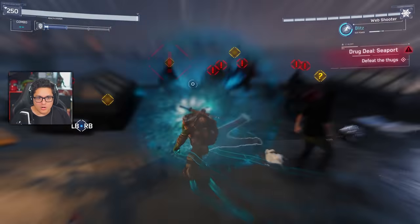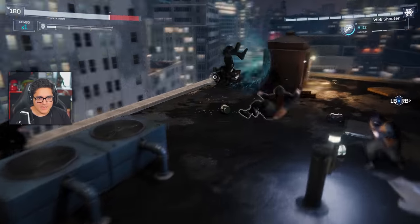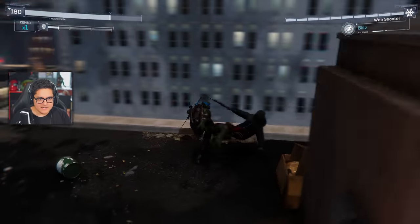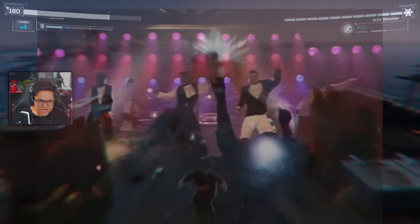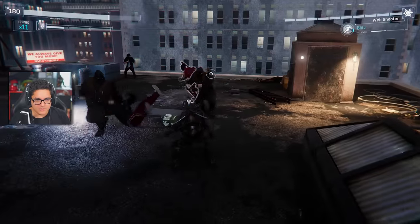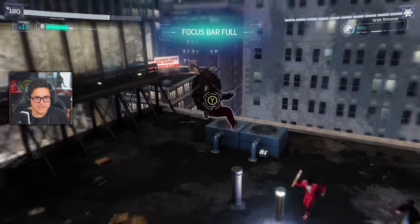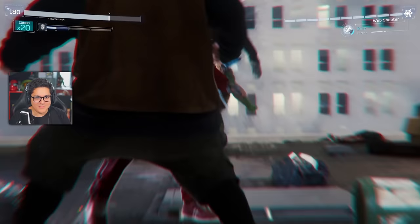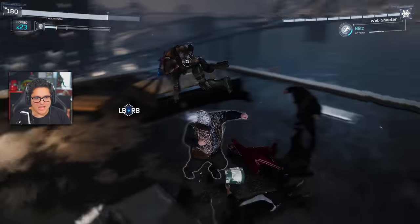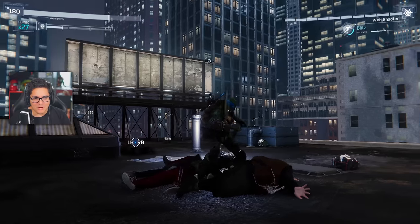I'm using different suit powers for all the characters. For Leo I thought I'd use Blitz because it's blue. Let's go — get him Leo! I need the music: go go ninja go, ninja go. Let me try a takedown — okay, that takedown is very Spider-Man so I don't know if that one worked out too well, but let's finish this up. Give him the old uppercut — we cleaned up!